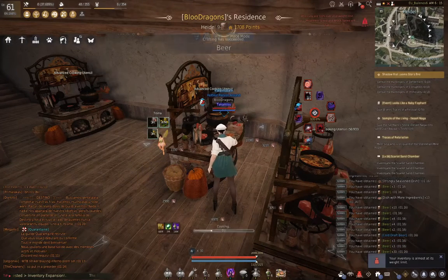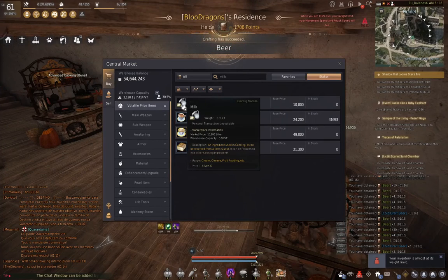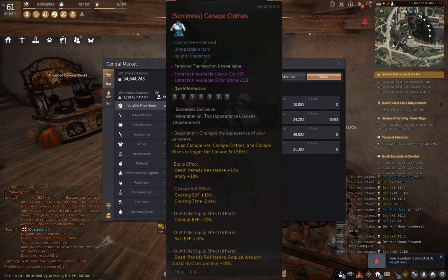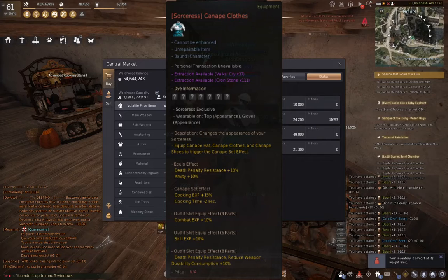First, I would like to give some recommendations that you would benefit from before even starting to cook. One of the recommendations is to reach the one second cooking. Canapé clothes from the pearl shop will save you a lot of trouble, but it is still possible to achieve this without using any pearls.